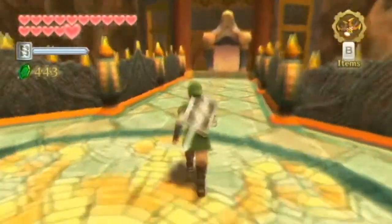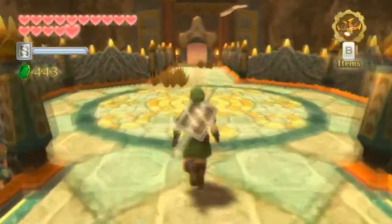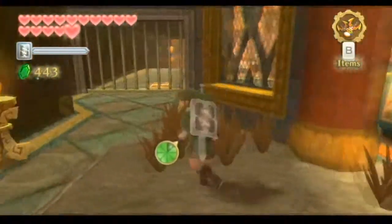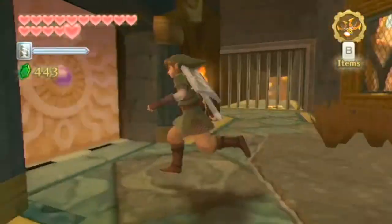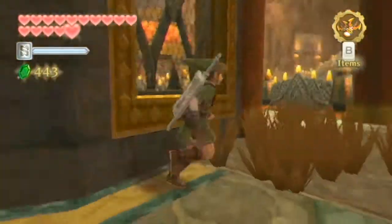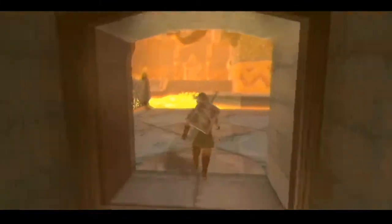Let's grab these hearts over here because we like hearts. And let's make sure before we go anywhere that you always check the sides of these areas, because you can never know what these places hold in regards to little treasures — usually just 20 rupees, but treasures nonetheless. The side reveals that there's something we're gonna have to unlock later on. So when we get the chance to see another outdoor area, we're gonna have to make sure we unlock that switch for ease of access.